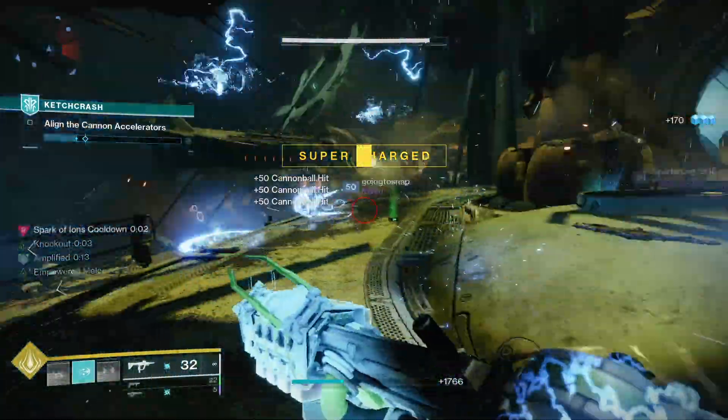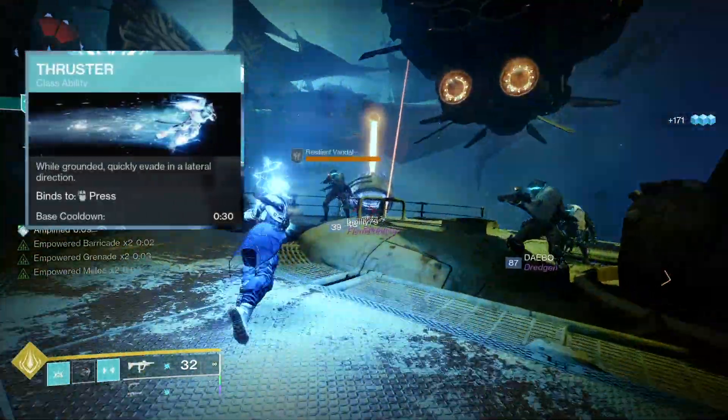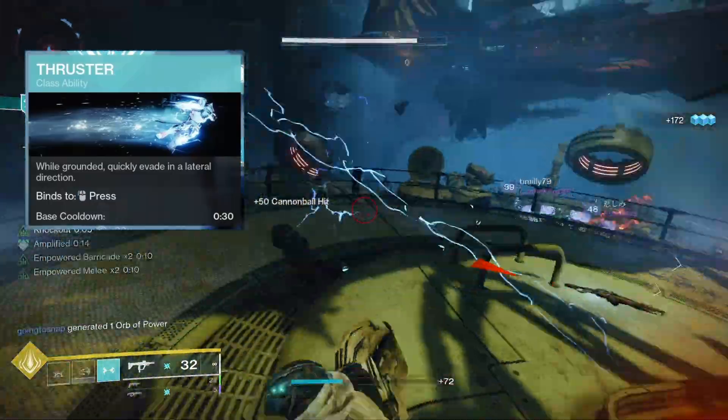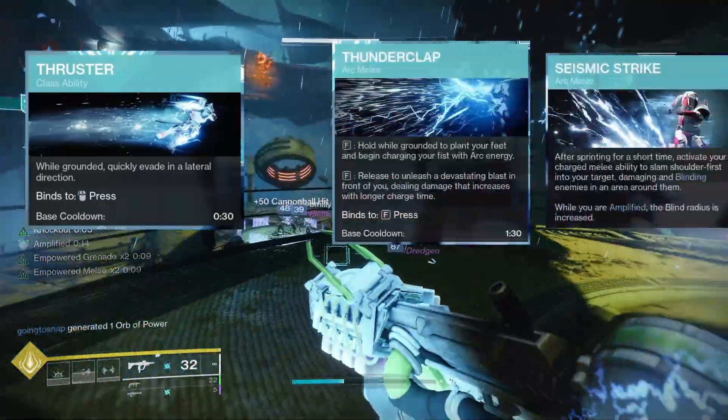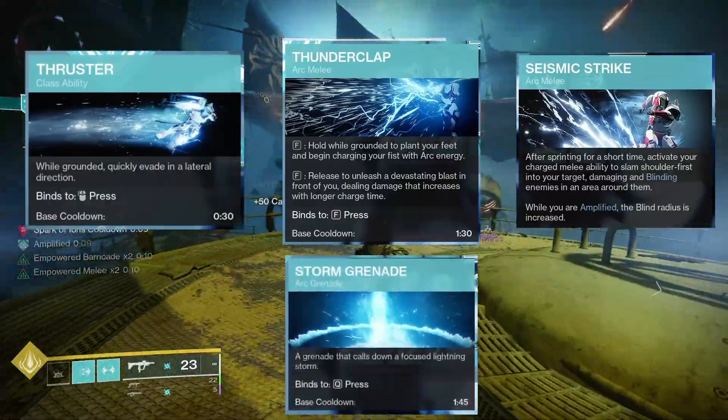The class ability you want to use is Thruster, because it has the shortest cooldown and won't interrupt the flow of your gameplay. The melee you want to go with is between Seismic Strike and Thunderclap, and the nade for this build is definitely going to be Storm Nades.